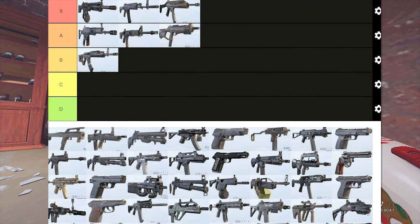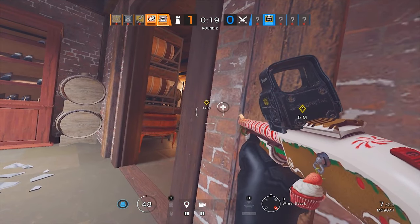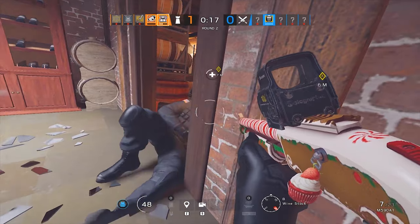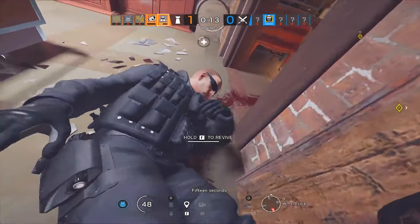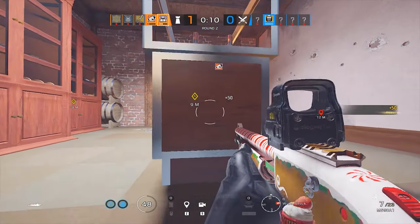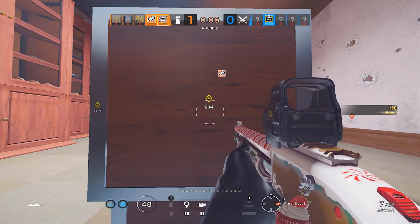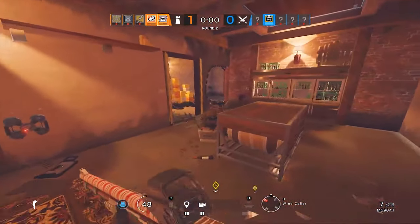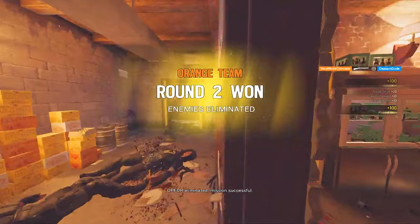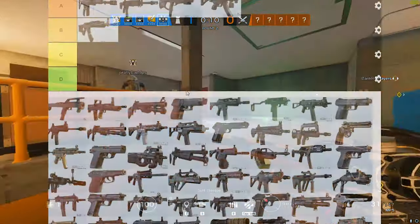The third weapon is going to have to be the MP5, because this is one of the only defending weapons that has an ACOG. It has a decent fire rate allowing you to hit those headshots, and when you put the ACOG on it you're just going to be a headshot machine from very long distances. This is why everybody spawn peeks with this gun — it's just the easiest to hit headshots with — and that's why it comes in at A tier. It's pretty iconic in Siege.